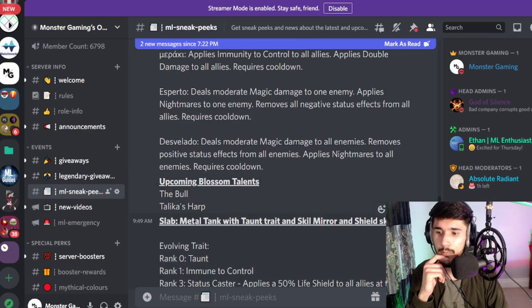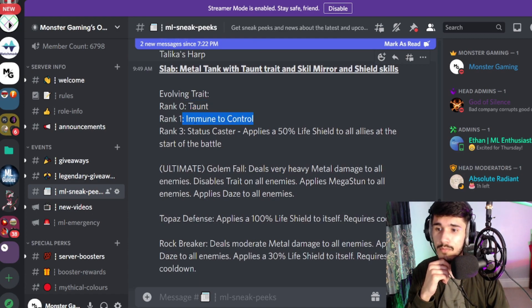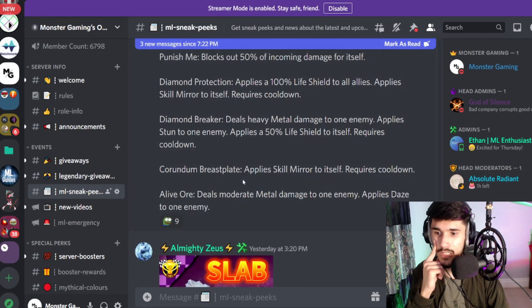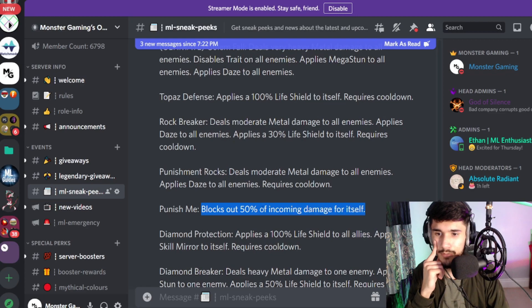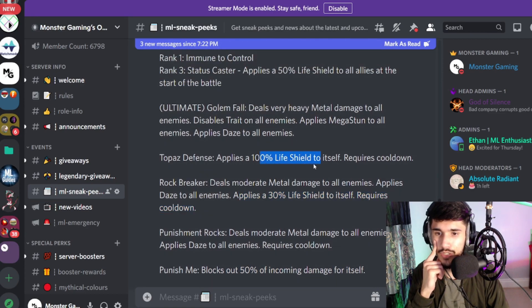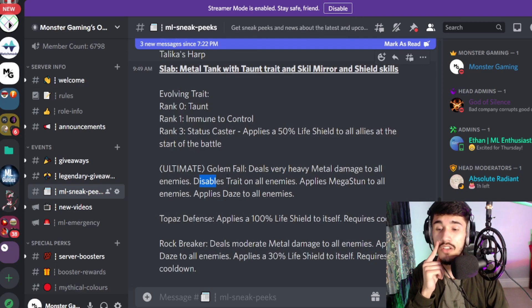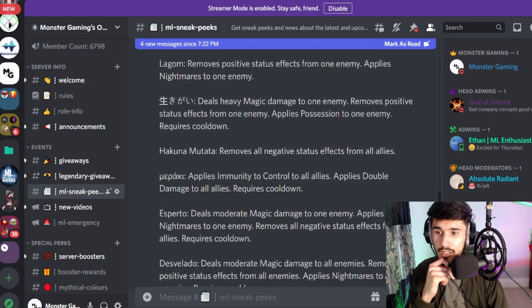Slab is a metal tank with Taunt trait and Skill Mirror Shield skills. He has Music Control, which is actually not bad. Skills include: 100% life shield to all allies, applies Skill Mirror to itself, blocks 50% of victim damage from itself, and the ultimate — Golem Fall — deals damage to enemies while applying Daze. Not bad at all.